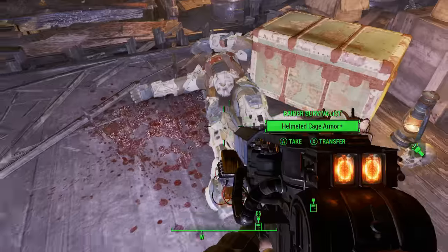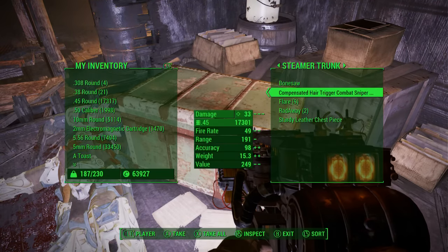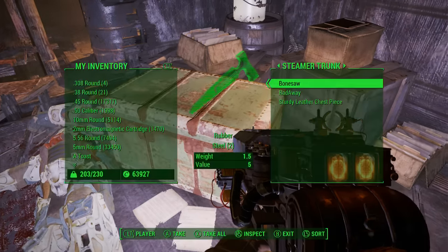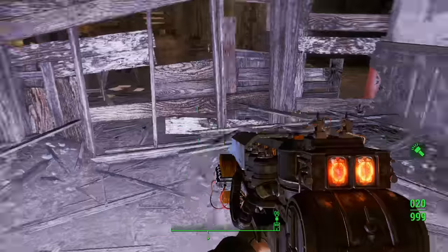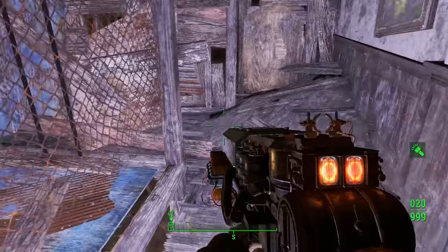You can also pick up a minigun — I actually have room to carry it so I will. There's a chest here with some more stuff in it, nothing of super importance. I'd suggest taking the Radaway.